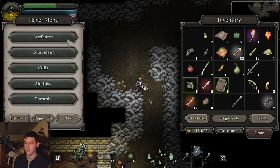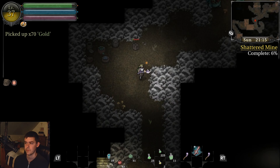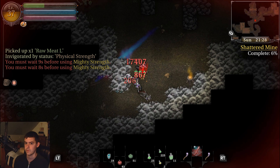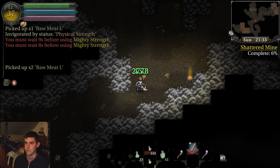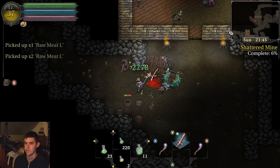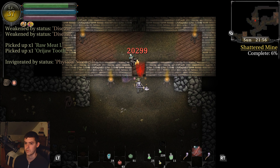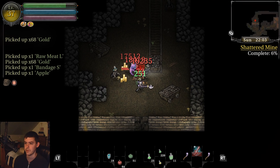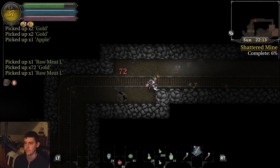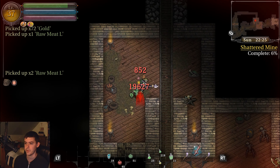It's a Mighty Swing. In addition to that, I'll spend 5 more on Strength to do more damage. That makes my character way stronger with Mighty Swing. This mine isn't too bad with that ability and my current level of Strength.